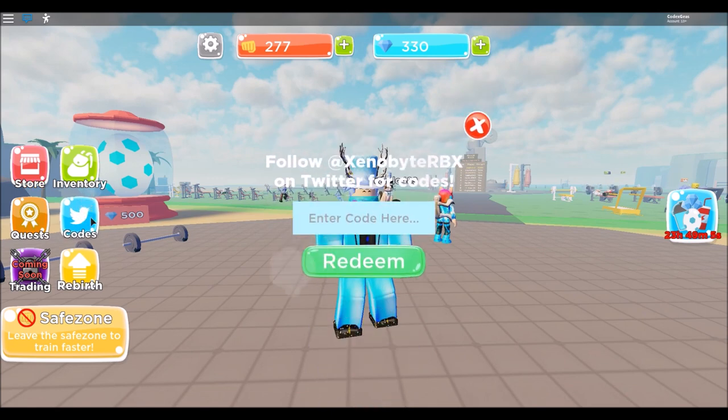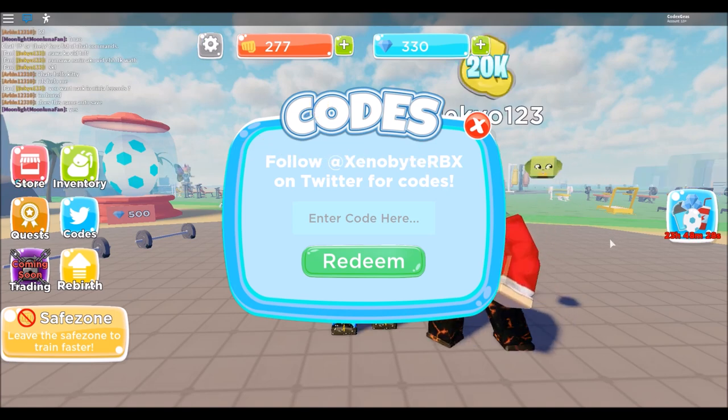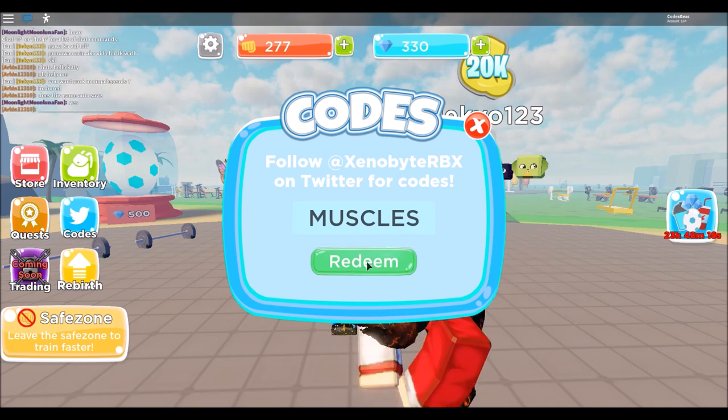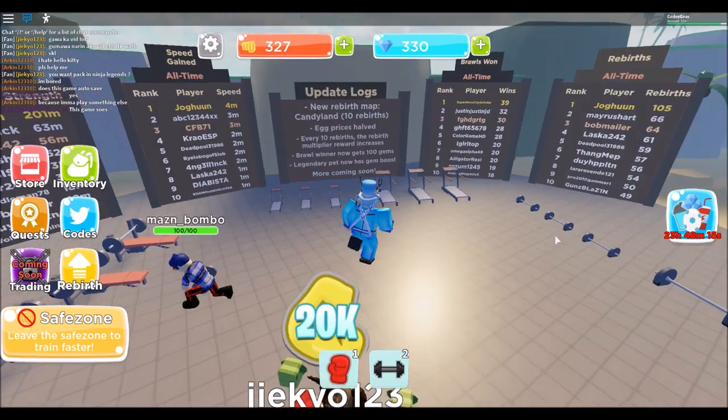Just click the code right here, the third one, the Twitter board. Our first code for today is just type 'muscles' with an S, then click redeem. We got 50 strength.